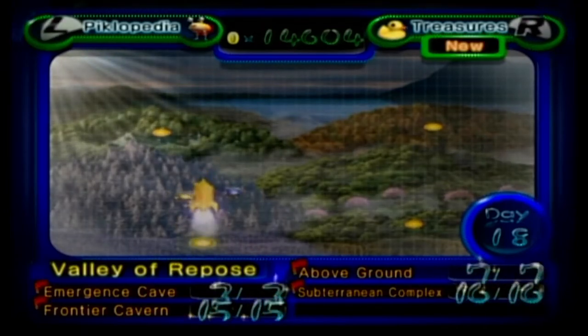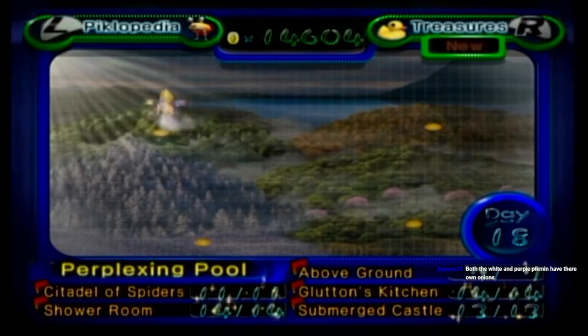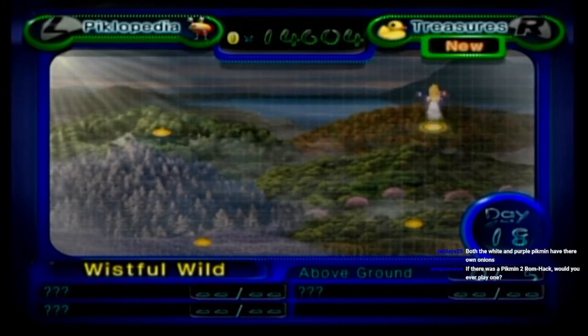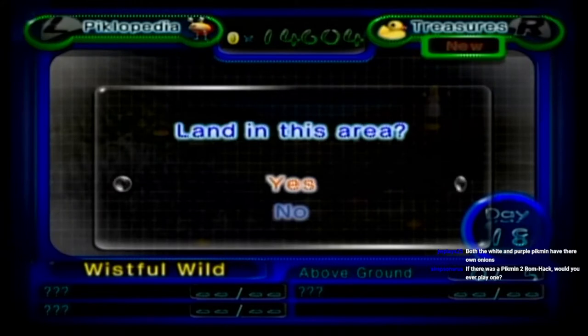Alright, we have everything in Valley of Repose, we have everything in Awakening Wood, we have everything in Perplexing Pool. All that's left is to take on the final world — the infamous, horrifying Wistful Wild. Let's dive on in.